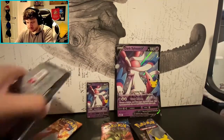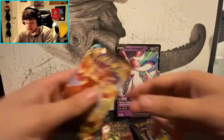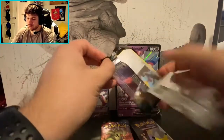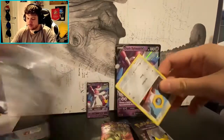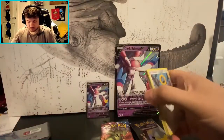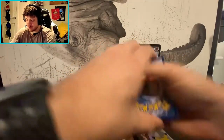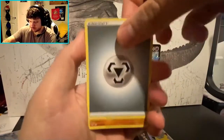We'll open what was in the mini tin first — the Darkness Ablaze pack. You can get a Charizard in there, you know. Get rid of that code card. As always, if you'd like to see the code cards, let me know and I'll start showing them on the videos.